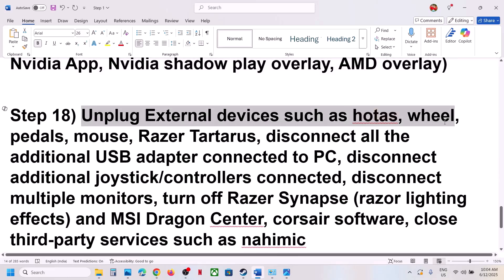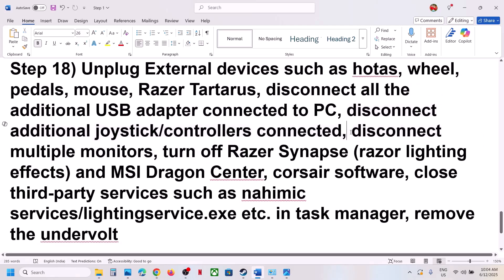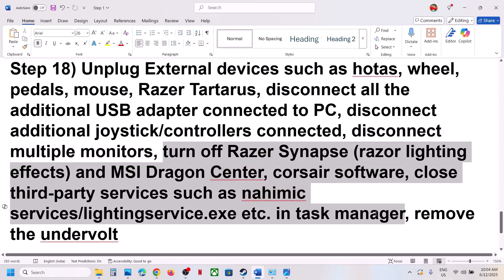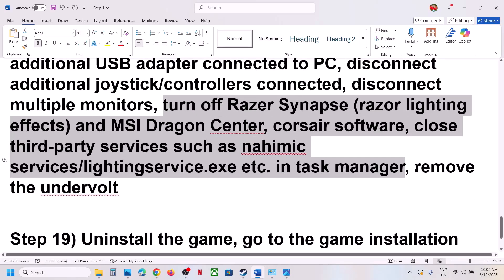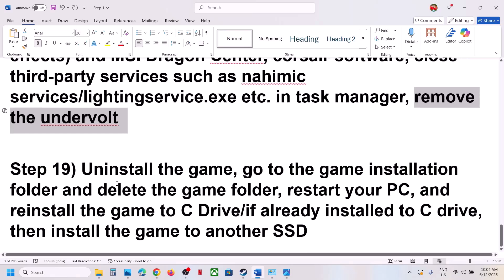The next step is to unplug all external devices — HOTAS, wheels, pedals, any USB adapters, extra controllers, multiple monitors. If you have any third-party applications or services running, close them. Also, if you have an underwater 3D computer, remove that and then launch the game.